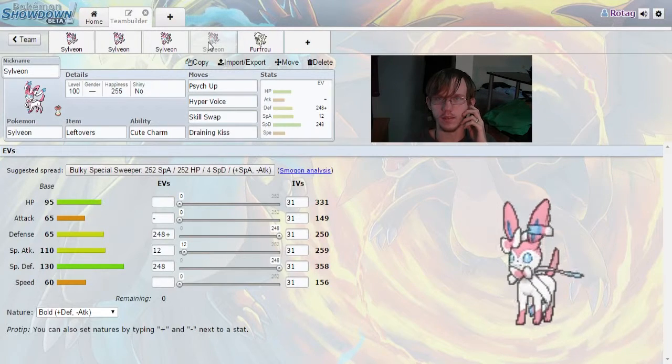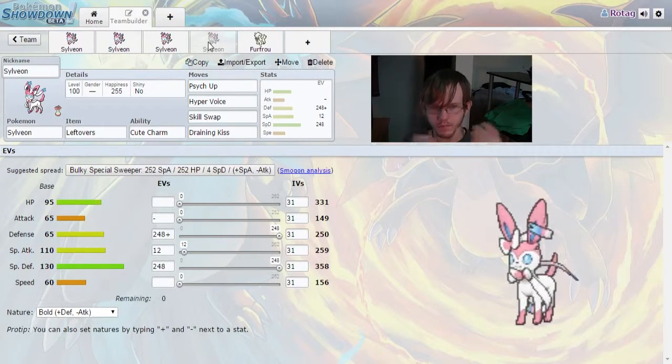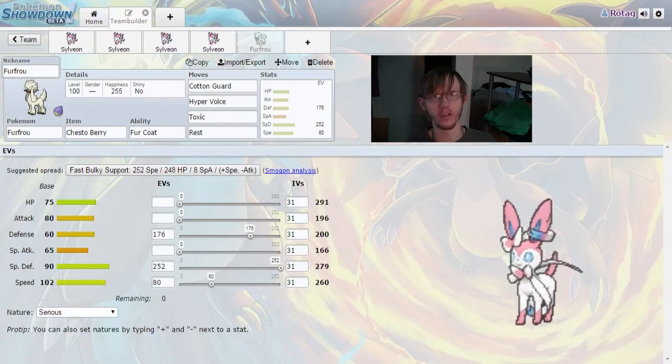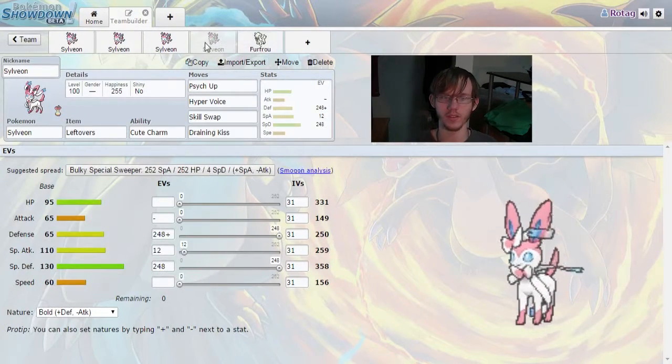Even if they Haze and get rid of your stats, you still have Fur Coat doubling your defense — 500 defense, almost 400 special defense. Furfrou is a nice setup Pokemon with great sustain from Rest, amazing defense from Cotton Guard. You can lay out Toxics, get chip damage going that leads to major damage. With Hyper Voice once you're at times six defense, you can double Hyper Voice and take out pretty much everything.